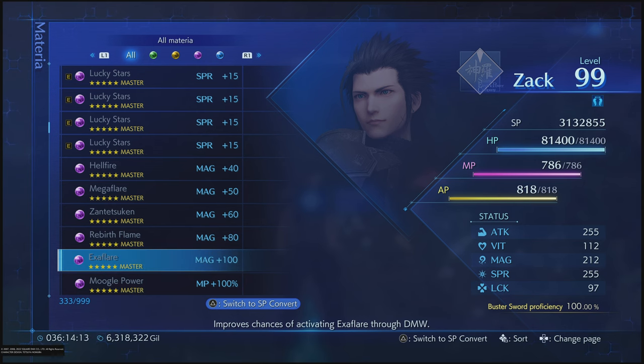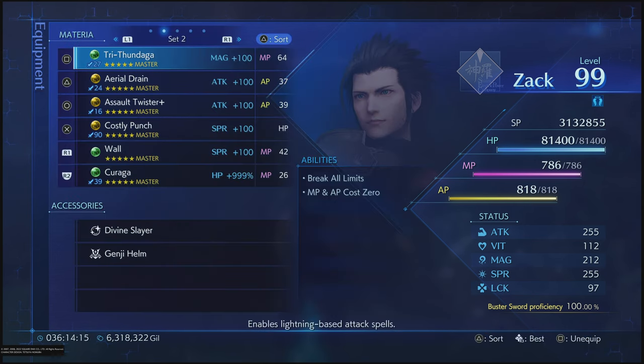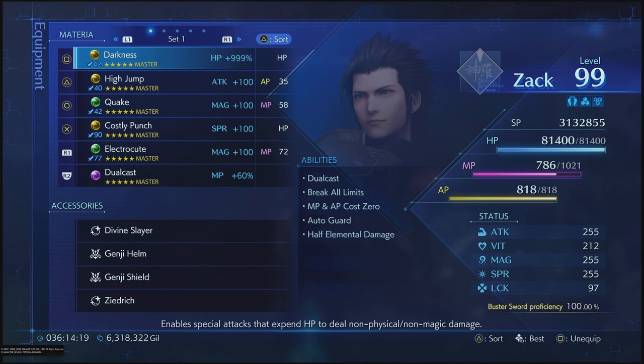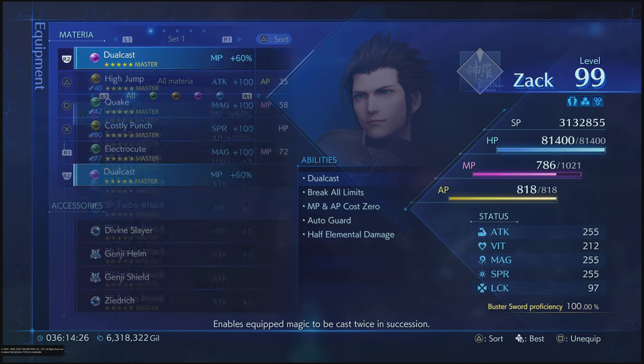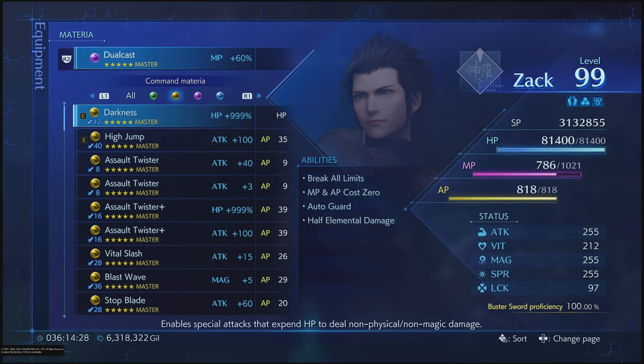Down here, Exoflare — you've got 100 magic on it. So this is my setup for in-game, but this is my setup on the regular.